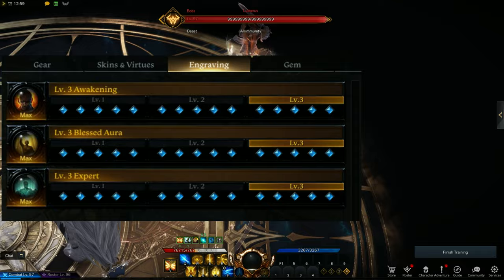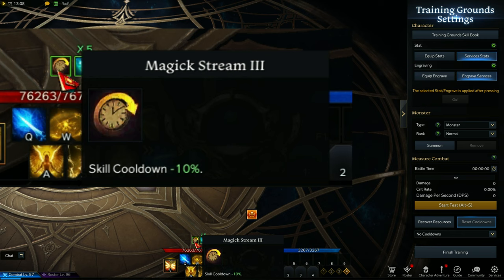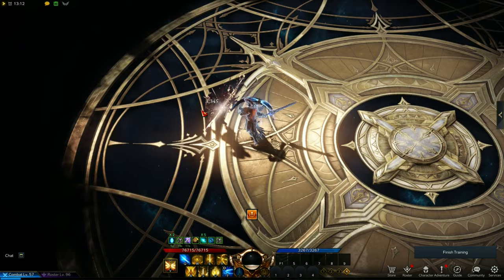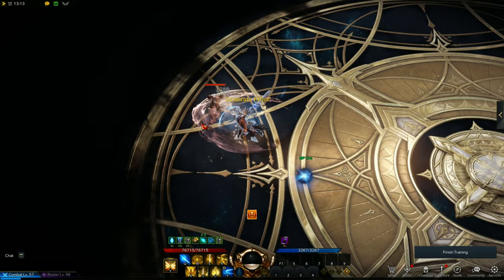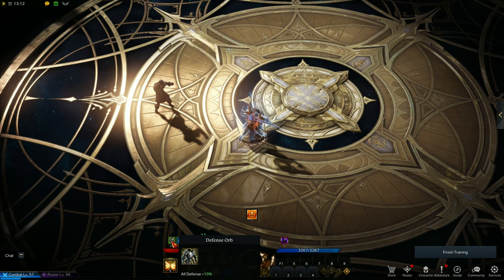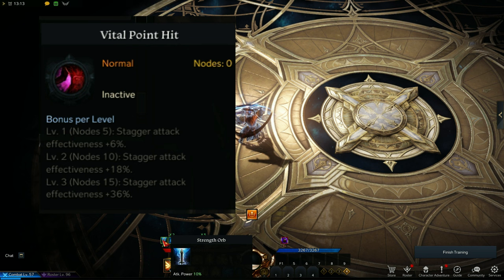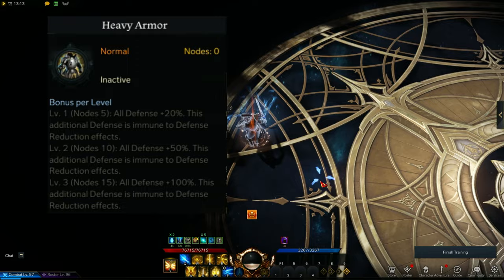After the mandatory engravings, you can try Magic Stream. At level 3, it stacks up to 5 times and gives MP recovery, and at 5 stacks it also gives negative 10% cooldown, which lasts as long as you don't get hit. Then there's Drops of Aether. At level 3, attacks have a chance to generate buffing orbs — Strength orbs for 10% attack power, Flash orbs for 15% crit rate, Wind orbs for 10% movement speed, MP orbs for mana, and Defense orbs for 10% all defense. Both Magic Stream and Drops of Aether are good. Vital Point Head increases stagger effectiveness, which is decent since Paladins lack stagger. And Undying Heavy Armor at level 3 gives 100% to all defense, making you tougher and less likely to die.